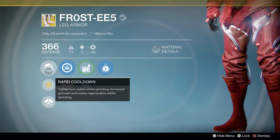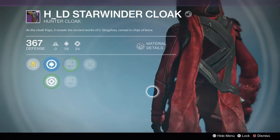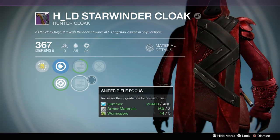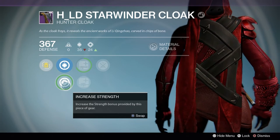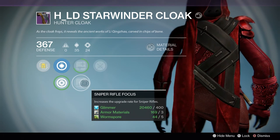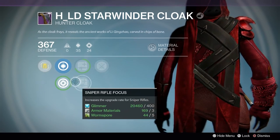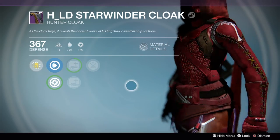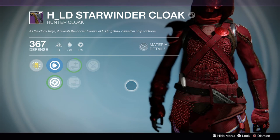For our Cloak we're rocking what I think is the HLD Starwinder Cloak — a 367 Discipline and Strength based cloak. I really like the look of it; I think I got it from Archon Forge. I wanted Discipline and Strength to keep Strength near Tier 5 and maintain some grenade regeneration. It comes with Auto Rifle and Sniper Rifle loader perks, and I have a large cloak collection in my vault — but this is what I'm rocking now.